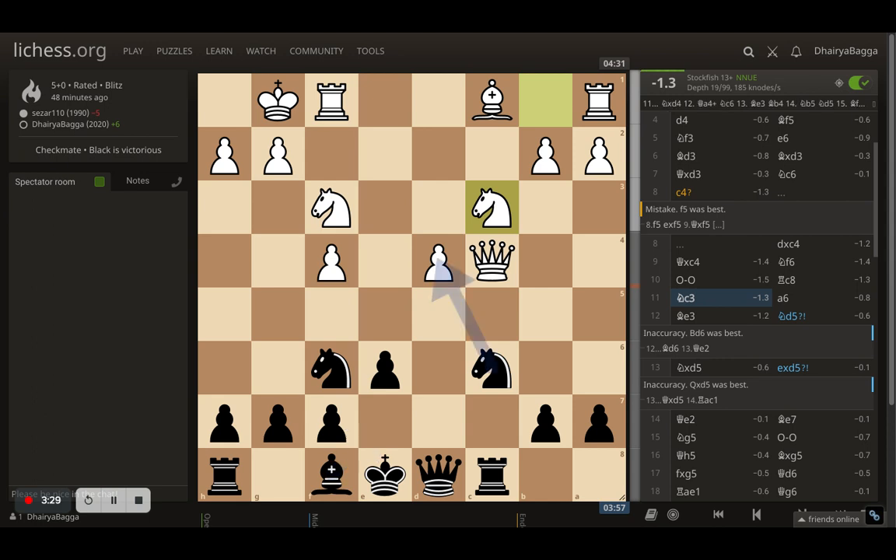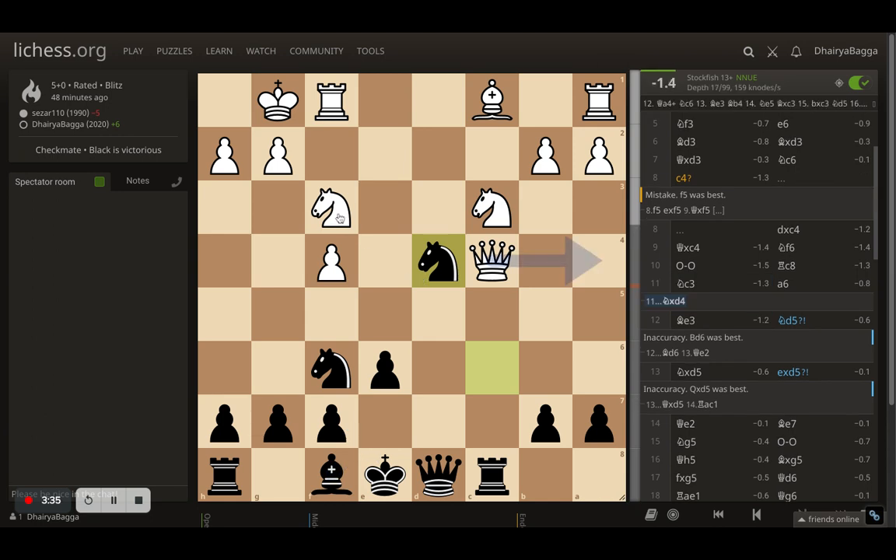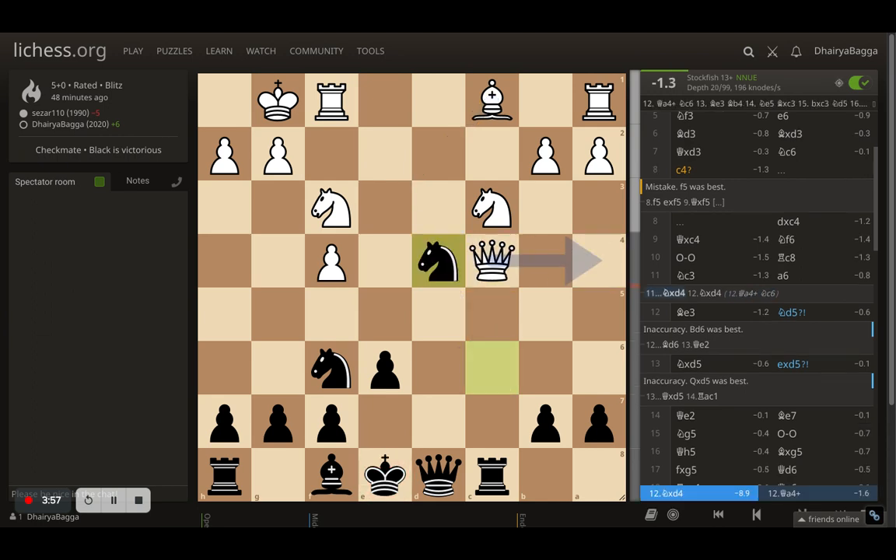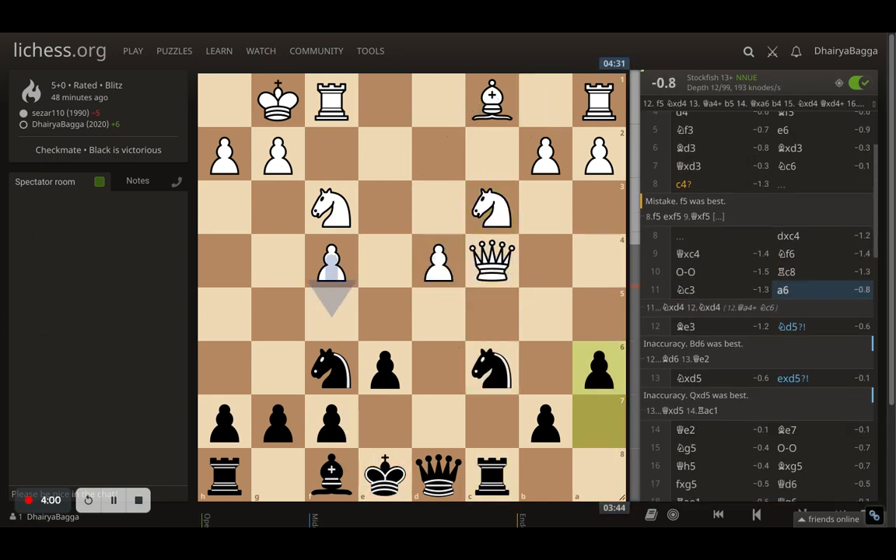Opponent plays knight to c3. Now the question — can I take this? If I take, opponent takes, I can take the queen, so queen has to move. If queen moves, can I take the knight? But it's a check, so I cannot take and have to come back. And suddenly the central file is opened up, which can be exploited by the opponent by putting the rook there. I didn't want to go into this line.